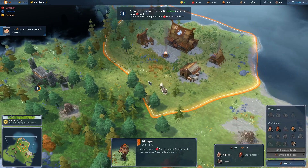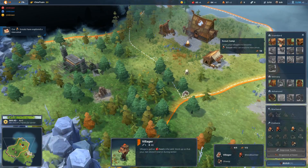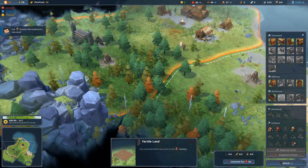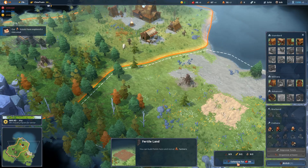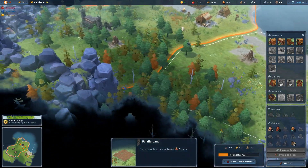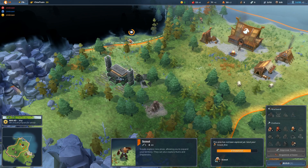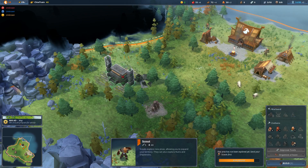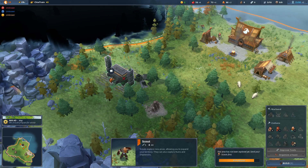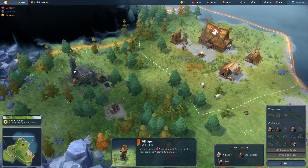We'll just start doing stuff and you will see why, hopefully eventually. Because as far as I know, there's no way to pause the game and still mouse over stuff. Once we have a region available and it's adjacent to one we already own, we can spend food to colonize it - you can see our borders extended when I colonized it. If you colonize a region with ruins or shipwrecks, your scout can explore those. I don't know what we're going to find in these ruins - hopefully free resources.